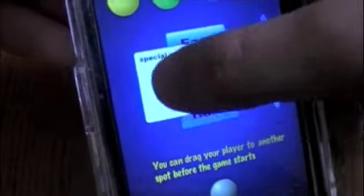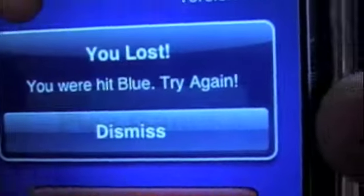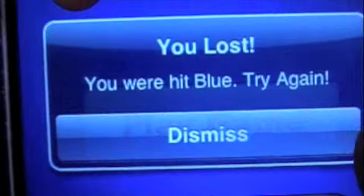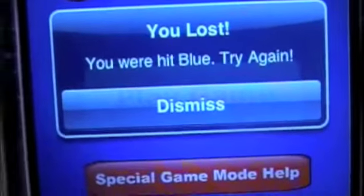Invisible is where your ball is invisible, so you just gotta drag it around and make sure you don't get hit. I got hit by a blue. 'You were hit blue' — that is kind of bad grammar. 'You were hit blue. Try again.'